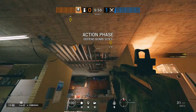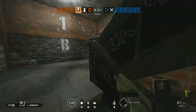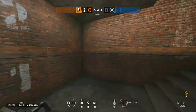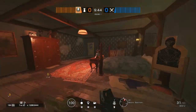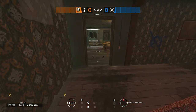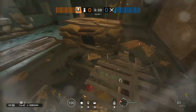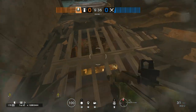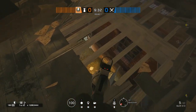Next we're going to move on to Hereford Base. Starting off, we're going to defend the barrels brewery. Pretty much you can go up to the second floor where most people breach into, and you can actually throw an impact right there and you can look outside from where the attackers are and you can deny any breaches going into the brewery.